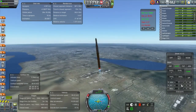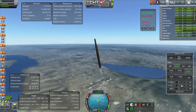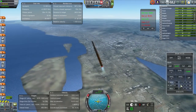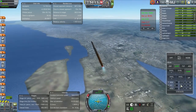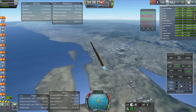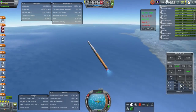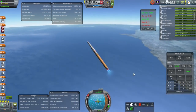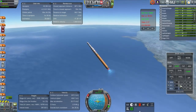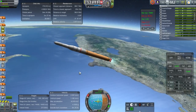Here we go again with the Ares Prime, and we get those brilliant views again. The clouds are a little iffy sometimes with RSS Visual Enhancements. Used to be that you had to press Alt-E and manually apply the cloud layers, but I don't think that's necessary now — thankfully, because that was really cumbersome. It seems like that's fixed. Getting ready for first stage cutoff, separation, and ignition of the J2X — all good.